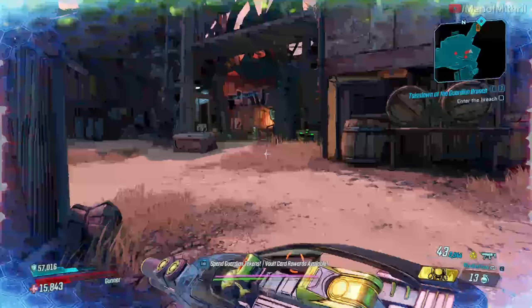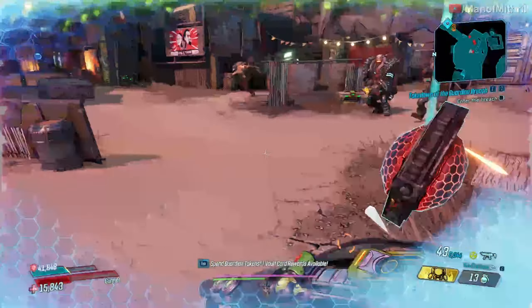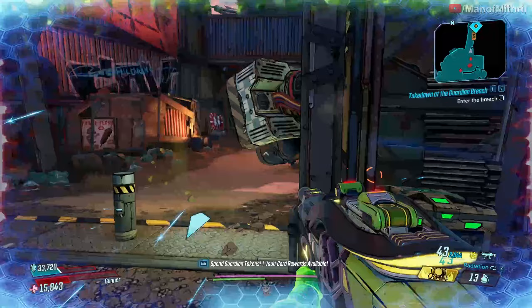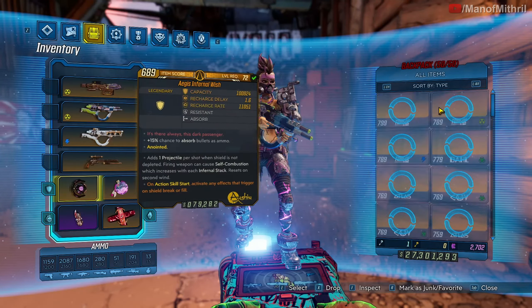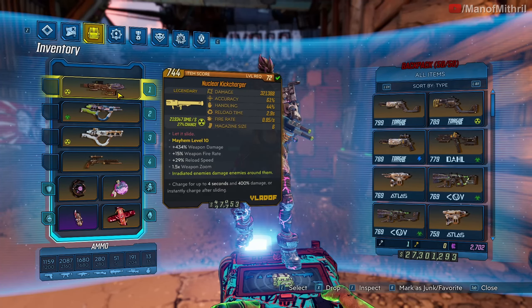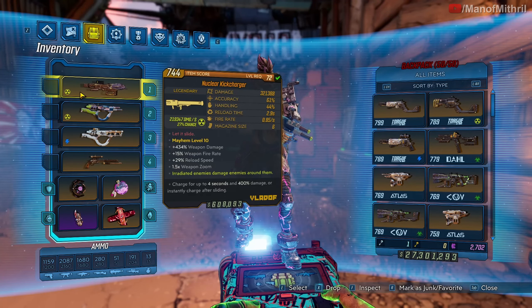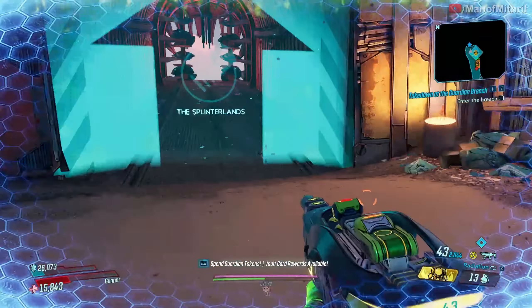If you like sliding during combat this would probably be pretty good for you. Me, I don't really like to slide during combat, it's not really my thing. Let's put on the Infernal Wish, because I think if you have the Infernal Wish, the Toboggan, and then something like the Kick Charger, both shots get amped. So that's a pretty good combo.